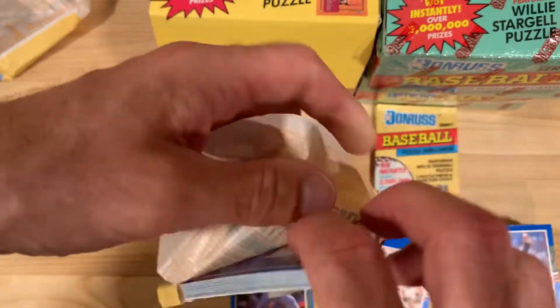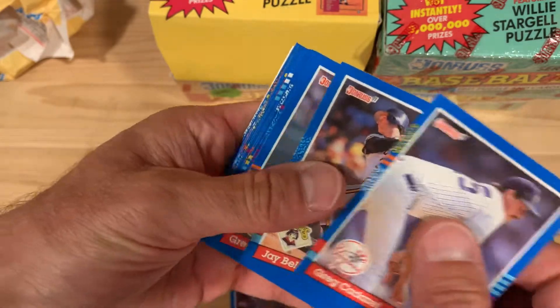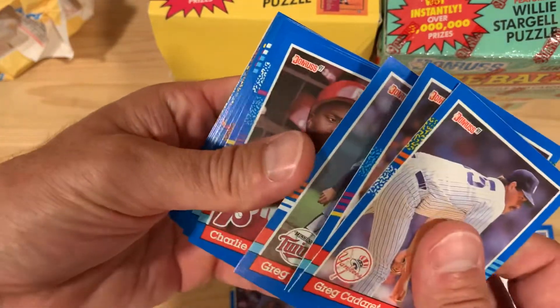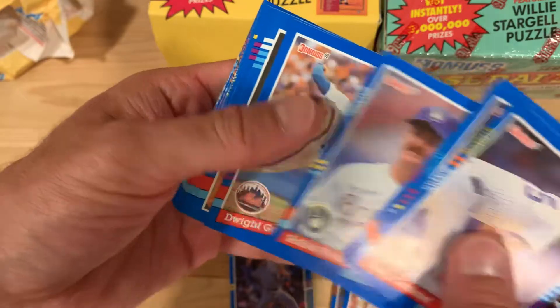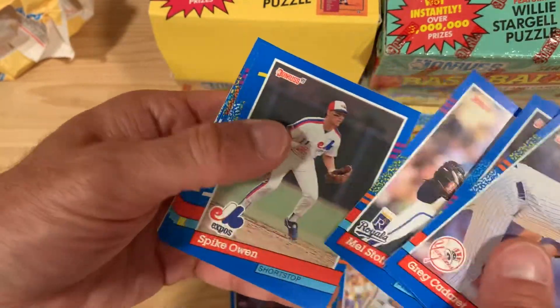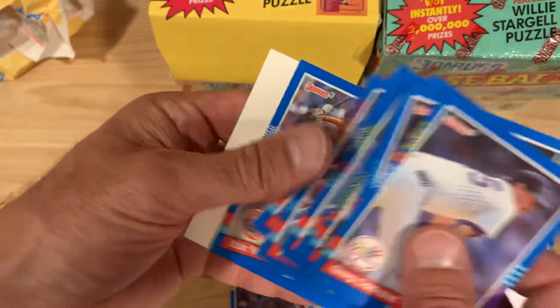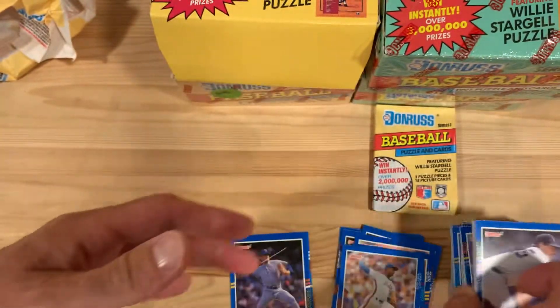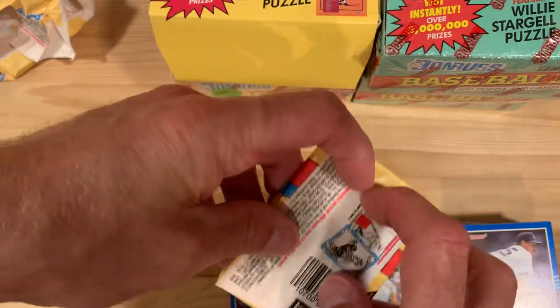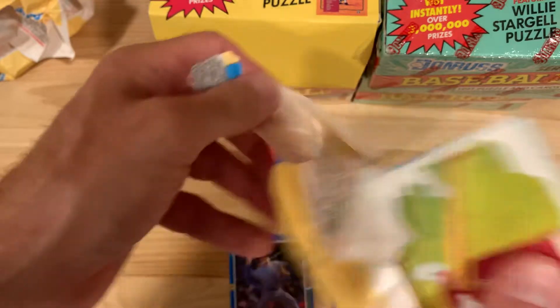Come on — you can do it, Elite Series. I would love to pull out that Ryne Sandberg autograph, that would just be remarkable. There's Robin Yount. Dwight Gooden. And here it comes, right out of this pack — I know it's in there. Come on.